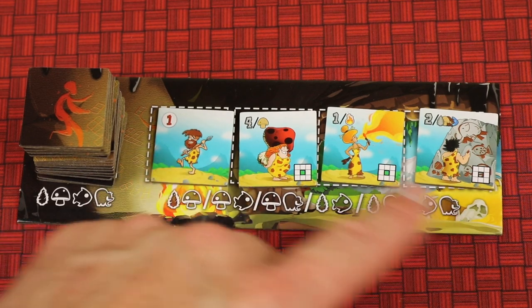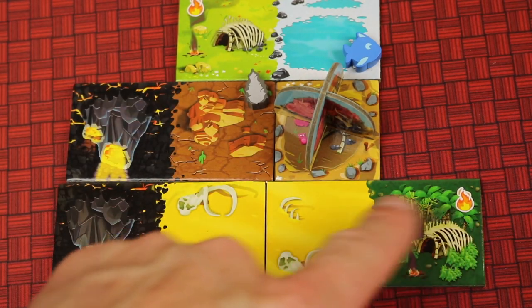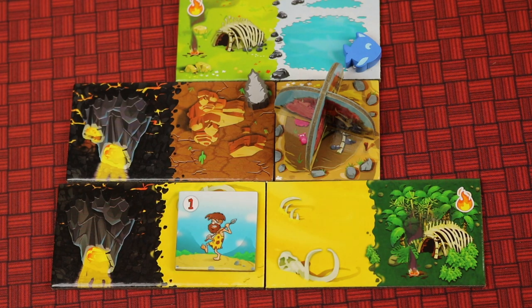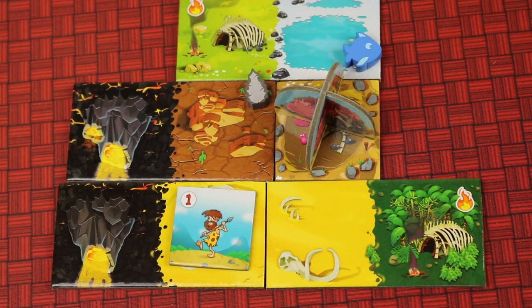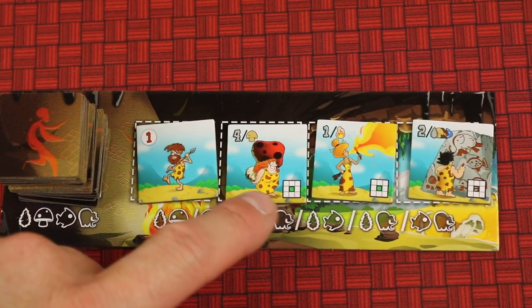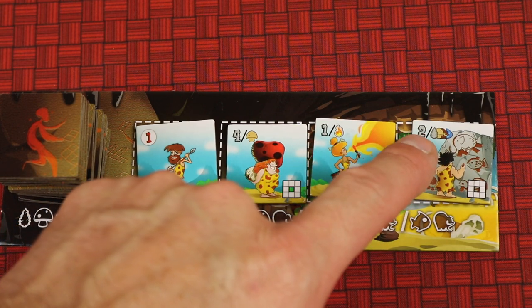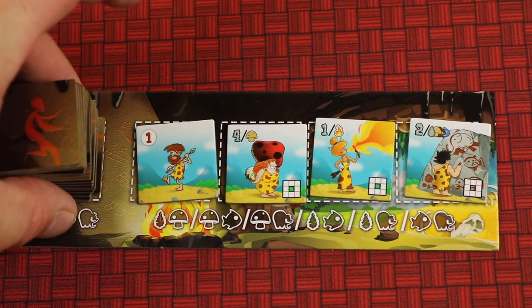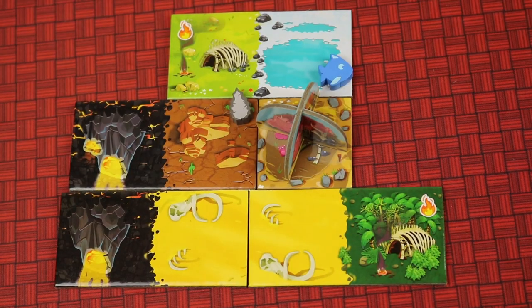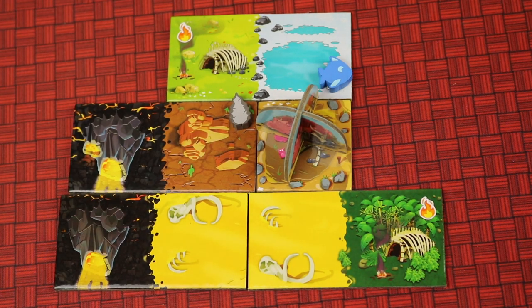The caveman token can be placed on any empty tile that doesn't already have one and doesn't have a fire token or fire. If a fire token later lands on that tile, the caveman is removed. One caveman type gets you one point at end of game. Another gets four points for every mushroom resource in the eight surrounding spots. One gets a point for every flame around it, and another gets two points for any resource surrounding it. If you spend all four different resources, you can look through the stack and take any caveman you want. They must be placed in empty spots — no resources or flames — but flames can destroy them, while surrounding them with the right tiles scores big points.